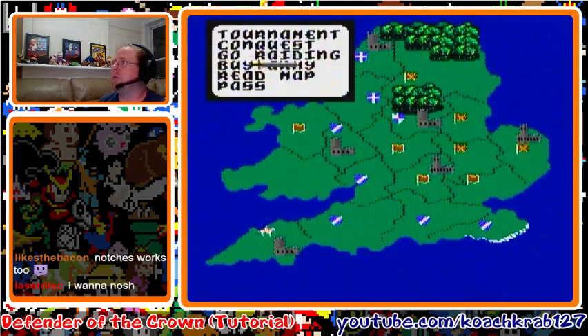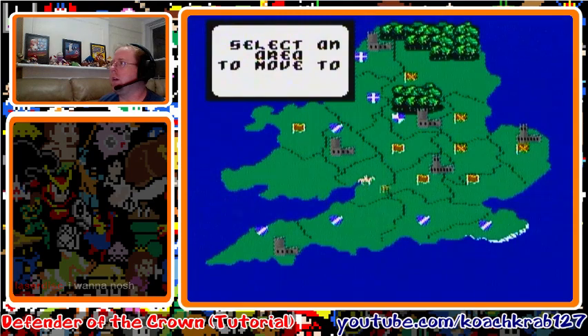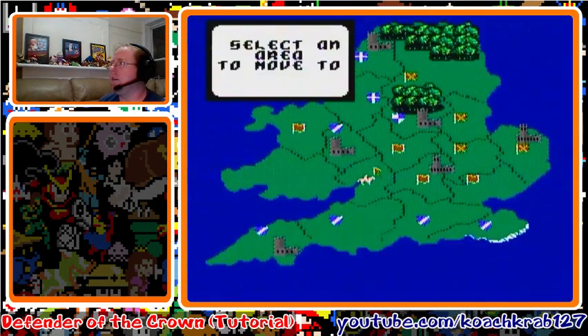Now we need to attack another castle. Choose conquest, move our army — move right here, then right here again. Once we get to this spot, visit Robin Hood again. He says 'I've been expecting you,' raises your morale or whatever, and then come attack this other castle.